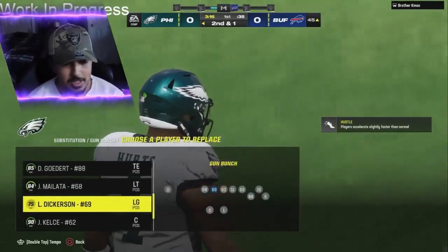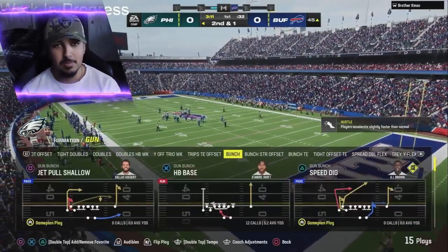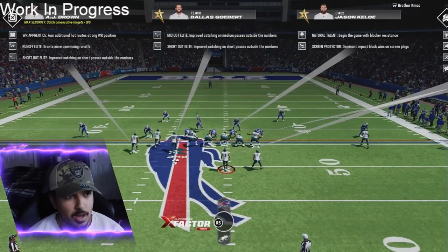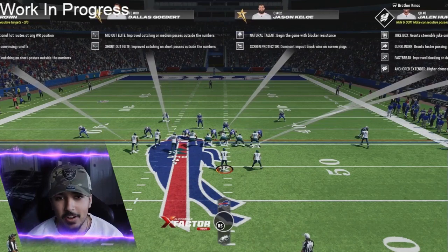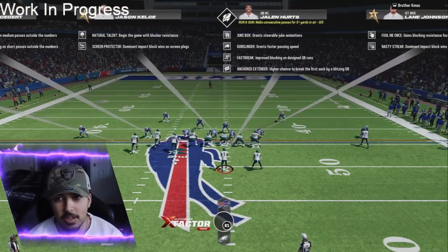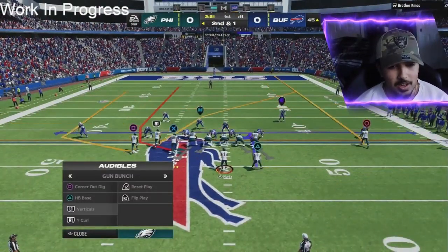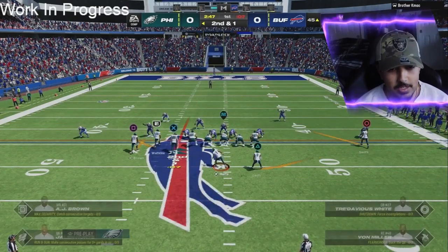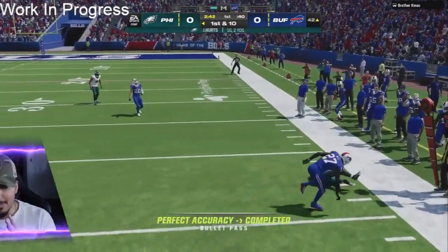This Eagles team is really good in Madden 24. Here are some abilities: Wide Receiver Apprentice on AJ Brown, Short Out Elite and Mid Out Elite for both AJ Brown and Dallas Goddard. We don't have any Edge Threats on the O-line, which does suck, but we got Jukebox, Gunslinger, Fast Break, and Anchored Extender on Jalen Hurts, who took a huge leap last year as one of the best QBs in the league.